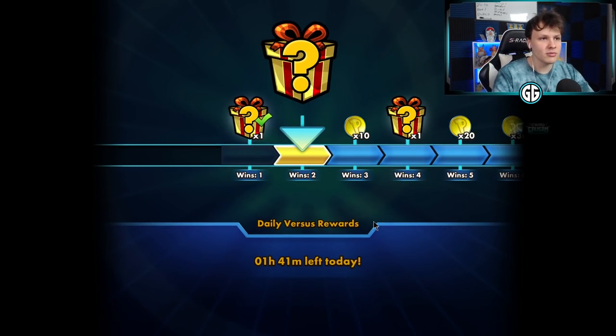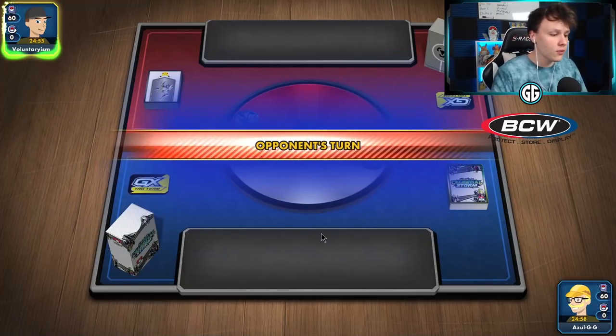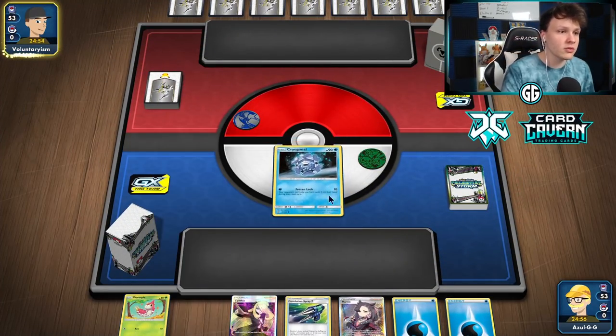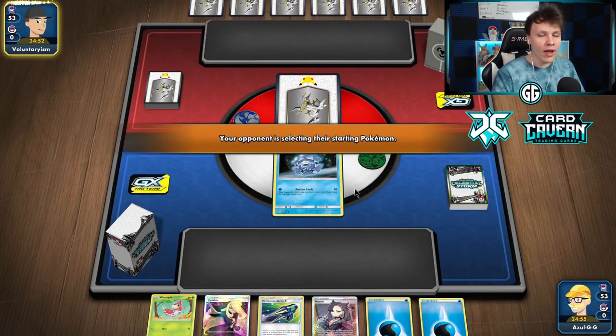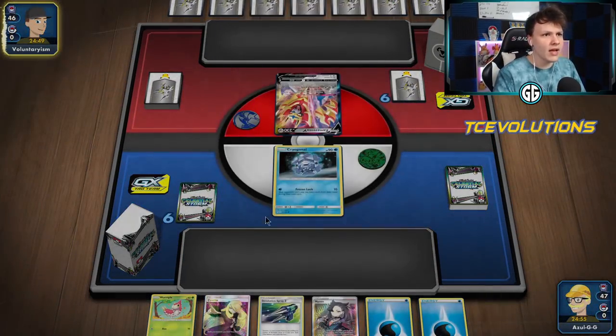Tails - three prize cards left to get. Another Dustox and there's a concede. Not surprised - our opponent had a terrible start on top of it being a pretty bad matchup, so it's a fair concede. Into another one - going second, opponent won the coin flip. Got the Cryogonal start. Going to get that early Frozen Lock option - put it in the active over the Wormpool just to have the option.